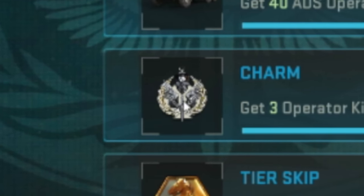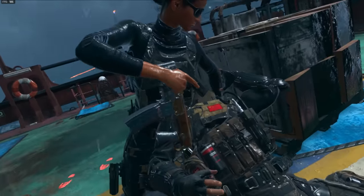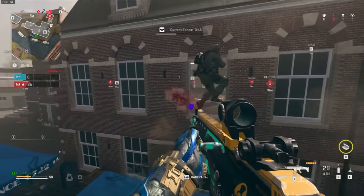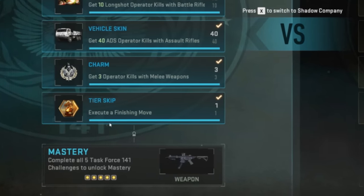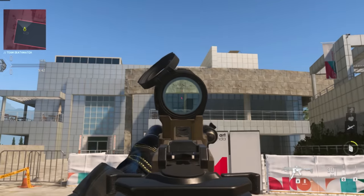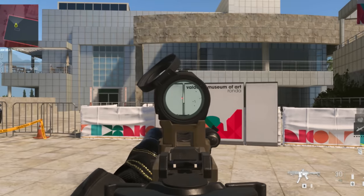For the final Task Force 141 challenge, you need to execute a finishing move. Walk up behind an enemy and hold down your melee button — this starts a finishing move, and if you fully perform it and take the enemy out, you'll finish the challenge. I did this on Shipment, though it can be tricky with how small it is. In Warzone, just down an enemy with no teammates nearby, walk up behind them, and you can easily finish it. Once you've completed all these challenges, you unlock a Mastery Blueprint — the Protune Bass P. It's pretty underwhelming, though it does have a cool-looking Amop V4 scope you can use on other weapons.